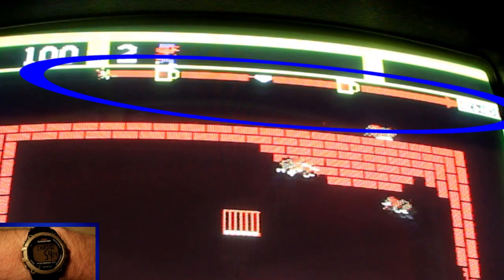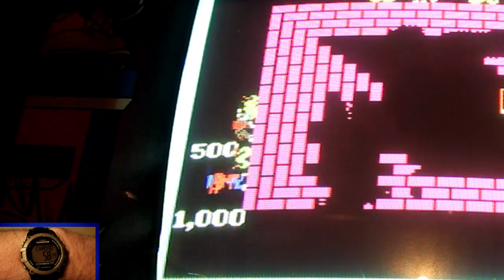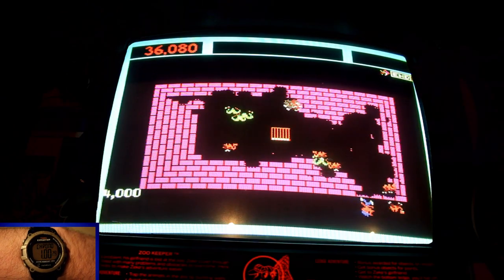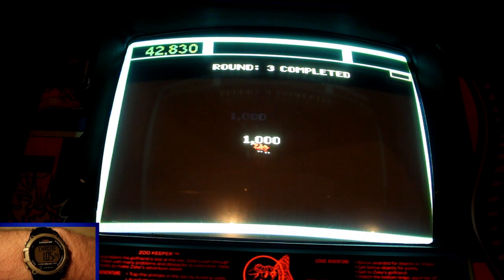Each level of this type has a timer that will spawn in other collectibles at certain points, like brewskis or sundaes, because this is thirsty work. When you survive the time limit, you'll move on to the next round with increased difficulty and extra bonuses for every animal within your walls.